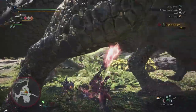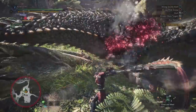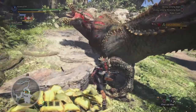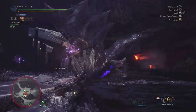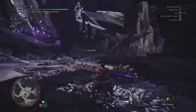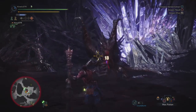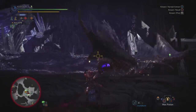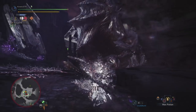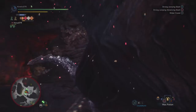Just a couple more notes on the Kinsect before we talk about the glaive. The buffs you receive won't last forever and will need to be reapplied roughly every 60 seconds. The Kinsect won't attack forever either, and will eventually fly back automatically to you and deliver the buff it's gathered, which can help extend the duration of your buffs. It's easy to tell when your buffs have run out — particularly the red — since your glaive will suddenly attack very differently without the combo buff. At that point, take a step back, quickly reapply the buffs you need, send your Kinsect out again to attack, and then re-engage.